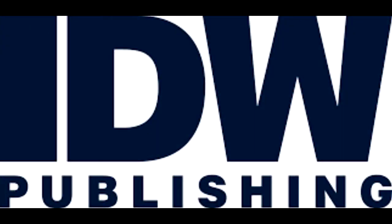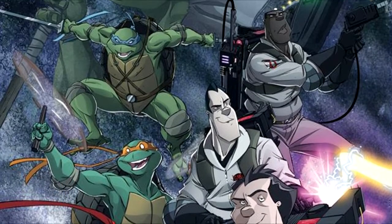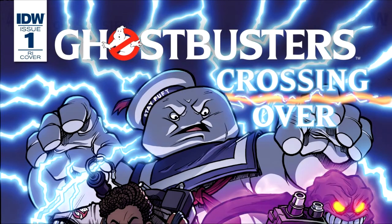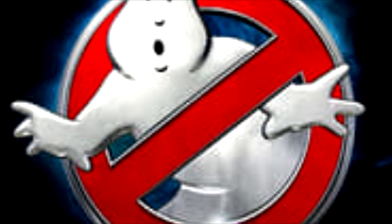IDW, Sony, Schoning, and Burnham could make loads of cash if they took these stories and transformed them into animated movies. Start with Mass Hysteria, then move into Ghostbusters Ninja Turtles, followed by Ghostbusters Get Real, Ghostbusters 101, Ghostbusters Ninja Turtles Part 2, and then Ghostbusters Crossing Over. That's six full-length animated films that could bring in loads of profit for IDW and Sony.